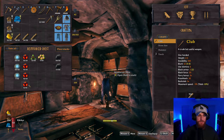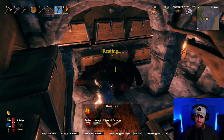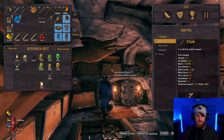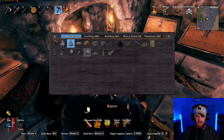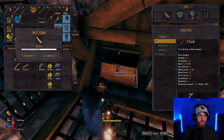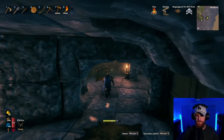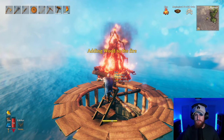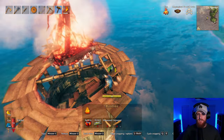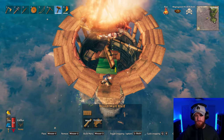What do we need? One Surtling Core, five ancient bark — where's the ancient bark? Oh, of course it's the last one I checked. And then five fine wood, five core wood. Repair the kit and then get back to it. There we go. The beacons are lit! Let's go — we are cooking.